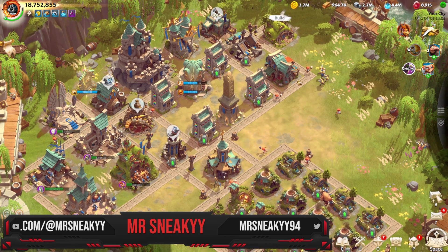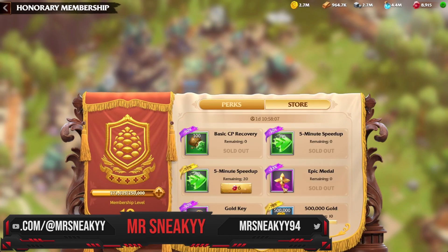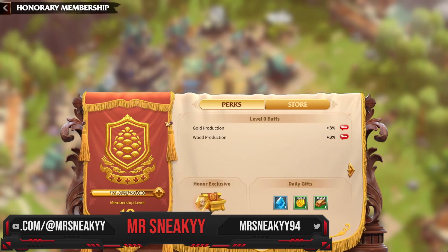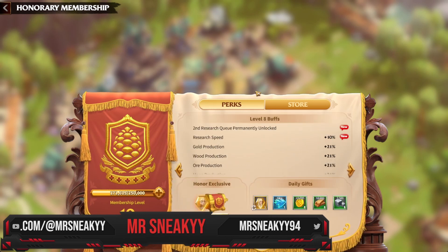So when you do gain gems you'll be wondering what to do with them. One key system is VIP. If you go to your goblin market, which you unlock later down the road, you can see the VIP store. The store lets you buy goodies and get extra perks, but the perks are the main feature. Everyone starts at level zero with a three percent extra buff, and every time you invest gems into it you can increase this level. The really important milestone for free-to-play players is VIP level eight.